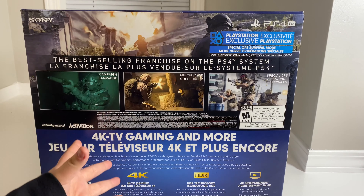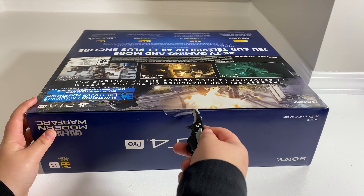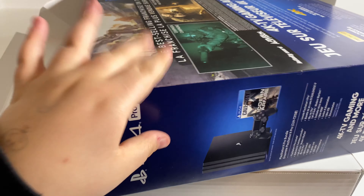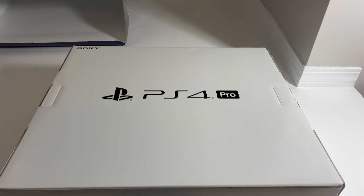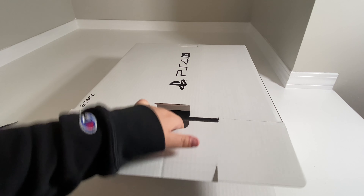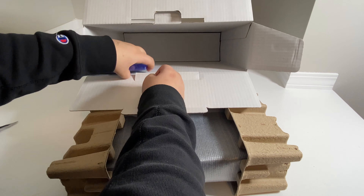Without further ado, let's go ahead and unbox this PlayStation. I'm going to be totally honest — I did not think that this was the cover. I thought this was what the PlayStation was in with styrofoam, but I guess not. So now let's go ahead and unbox the actual PlayStation. Let's pull out the PlayStation — and there is the Modern Warfare CD.